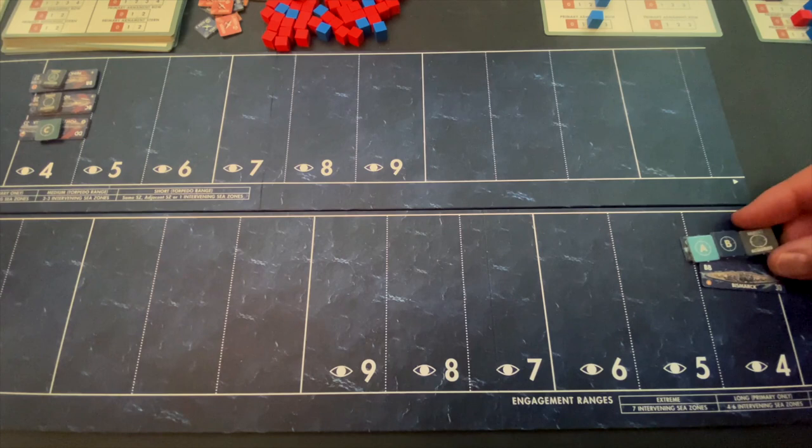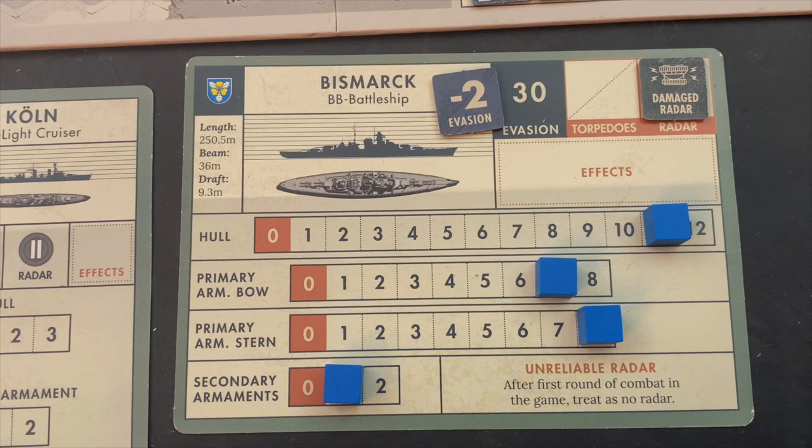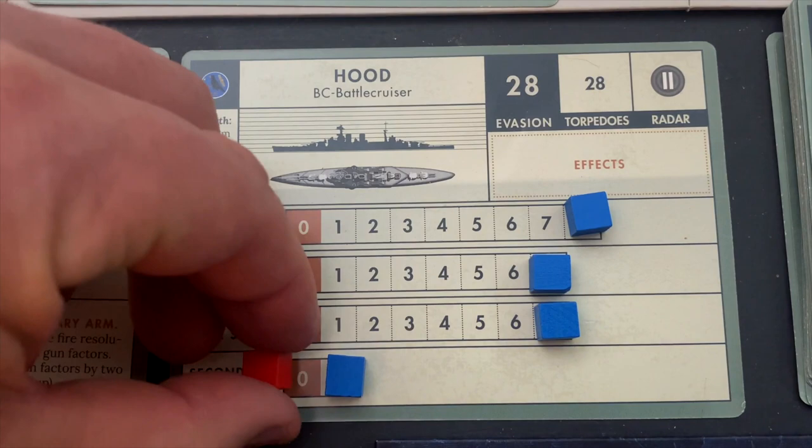The Bismarck does not have its functioning radar, so instead of a plus two modifier it's going to be plus three, but it has eight primary armaments on the stern. Rounding down, that cuts to four shots at plus three each. Bismarck taking aim at the Hood — rolling: three, six, three, five. Six plus three is nine (miss), five plus three is eight (miss), four plus three is seven (miss), three plus three is six — it gets the secondary armament on the Hood. Hood's secondary armament is reduced to zero, and the Bismarck has acquired its target, which will give it a better shot the next time. We drop target acquired markers for the Bismarck on the Hood.